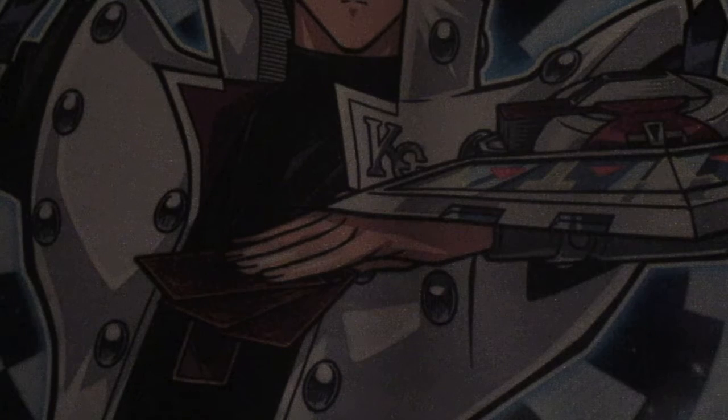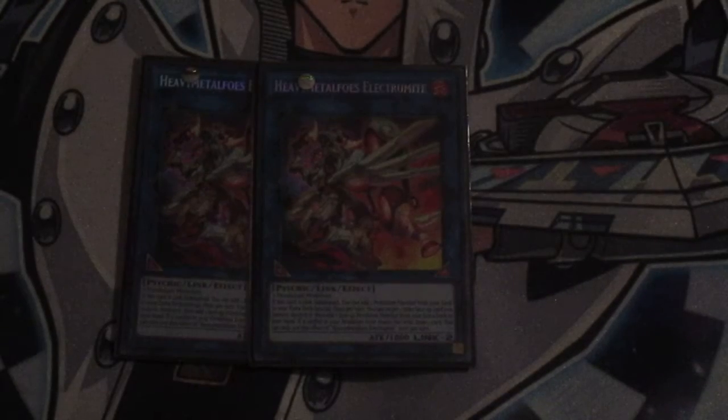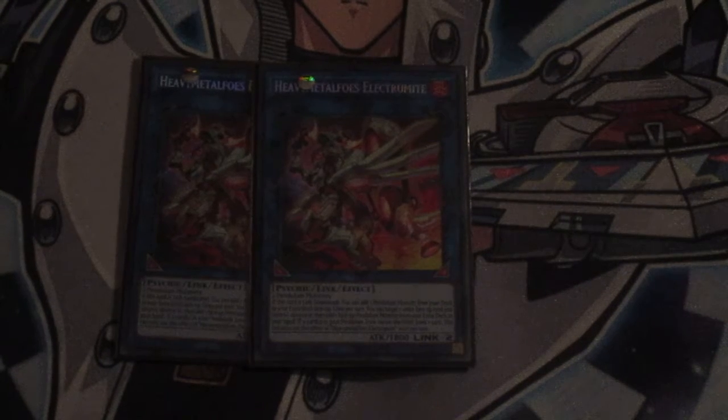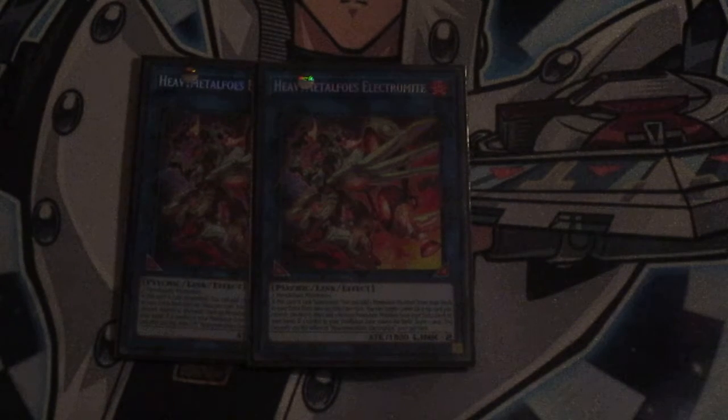For the Links — since I'm running Pendulums, it's gotta be here: two copies of Heavymetalfoes Electrumite. Whenever you link summon it, you add a Pendulum monster from your main deck to your extra deck face up. You can pop a card on your field to draw a card, and if one of your scales happens to be popped, you can move a card from the extra deck to your hand. With Guiding Ariadne, you pop Guiding Ariadne, move another Guiding Ariadne that you sent to the extra deck back to your hand, search a Counter Trap, play the extra Guiding Ariadne from your hand, Pendulum Summon out the first one, crash it into something, get another Counter Trap — it just opens up a heck of a lot of plays.